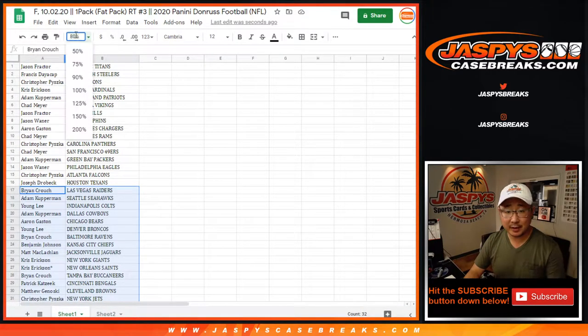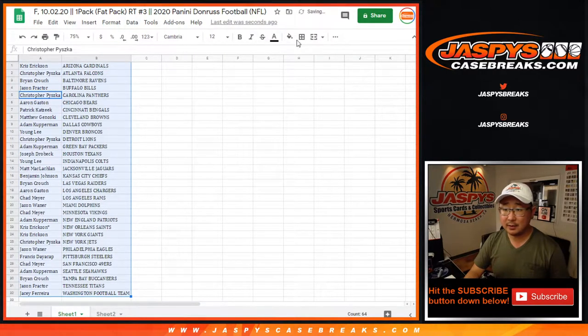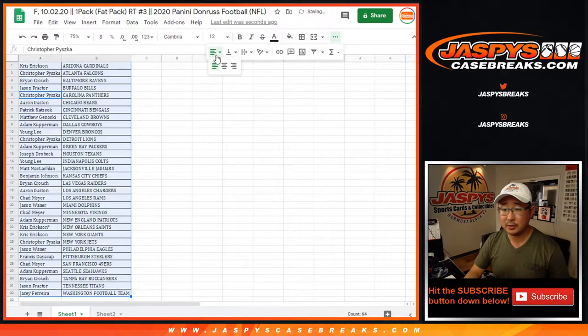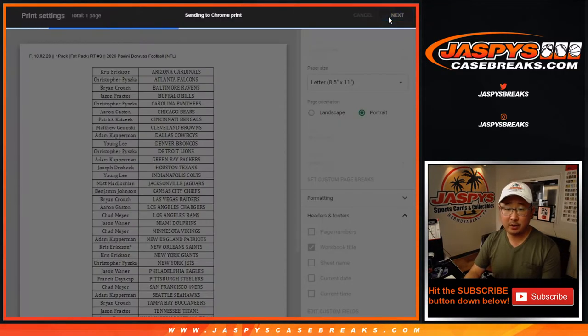Going to be 75%? Yeah, 75%. Alphabetized by team. Trade window closed. Let's print it. Let's rip it. Rip it good.